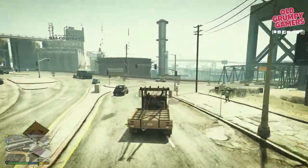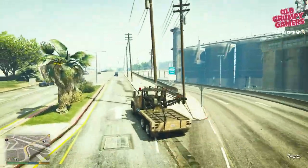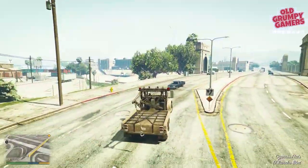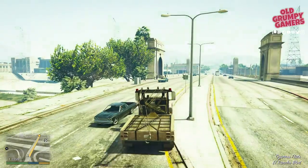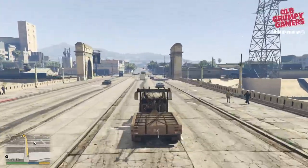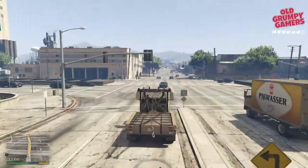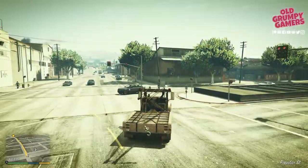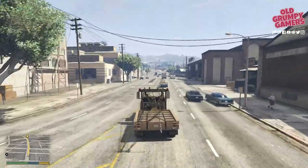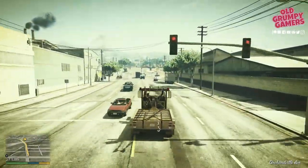Through the corners — nearly lost it there. Another thing you can do with Franklin's ability is use the focus to stop, and you will stop on an absolute dime. Head through the traffic — I'm pretty confident we've hit that top speed already. Now it's just a case of getting back to the FIB lot intact in under three minutes.